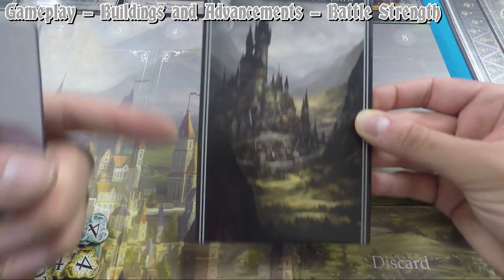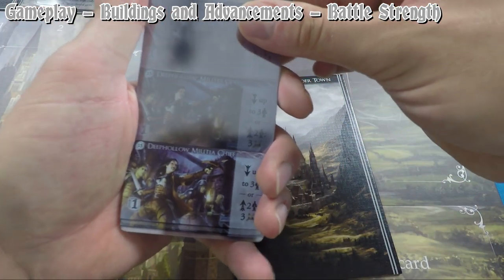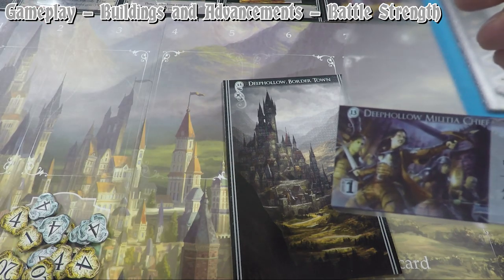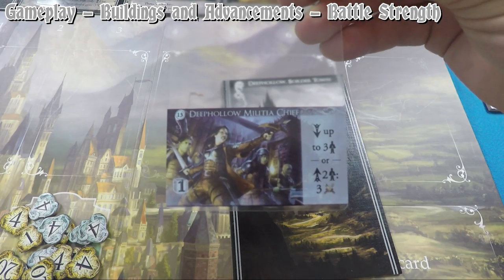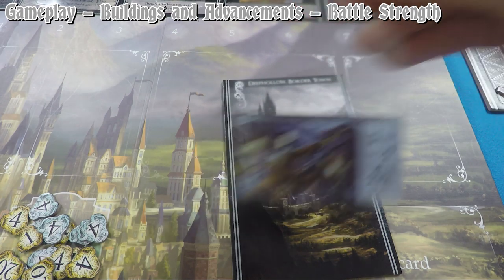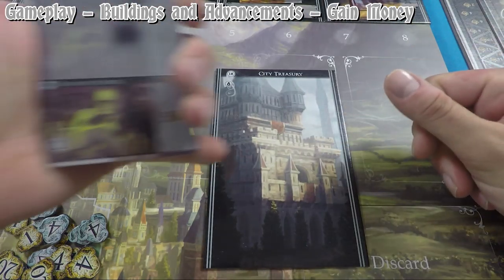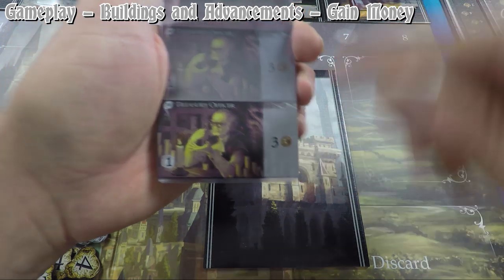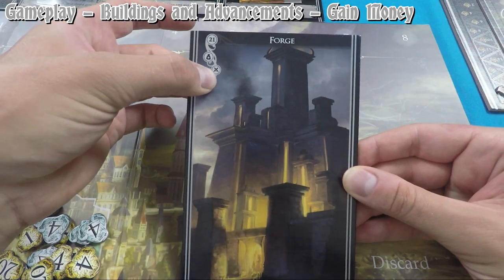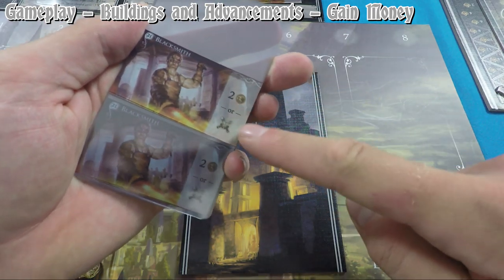Deep Hollow Border Town is a straightforward fighting building with no special ability — just swords. The Deep Hollow Militia Chiefs advancement lets you place up to three agents on the border town, then collect two agents for three battle strength when you take the action again. This is simply a way to add battle strength for hunting. The Treasury is an economy building: its City Treasury advancements give you three coins when played.